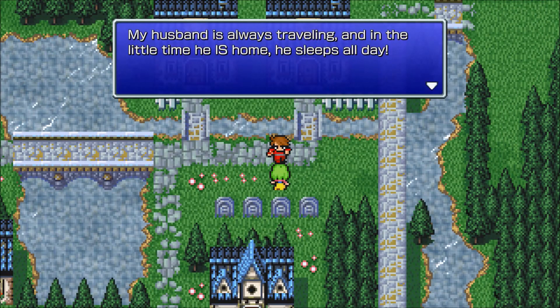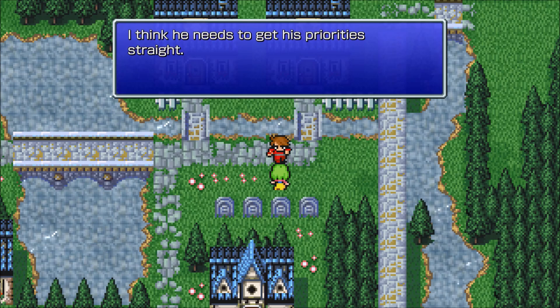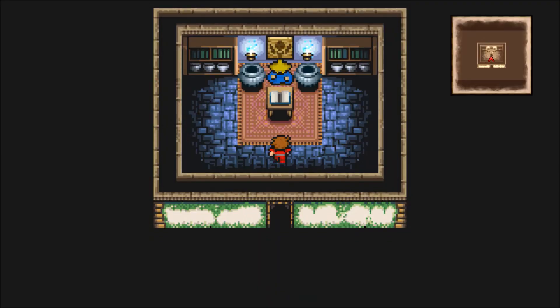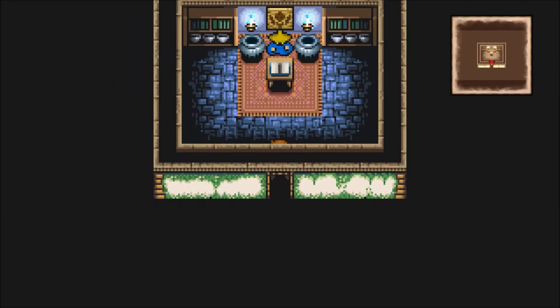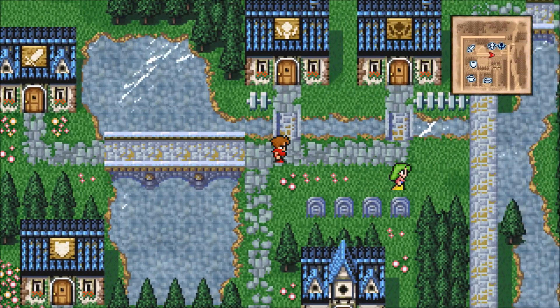One NPC says her husband is always traveling and in the little time he is home, he sleeps all day — she thinks he needs to get his priorities straight. Available spells here include Naga, Death, Quake, and Stun. I'm not going to bother buying those spells right now — I'll buy them later if I feel like I need them.